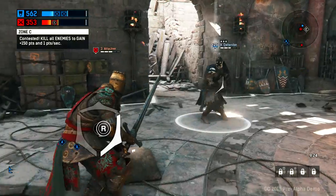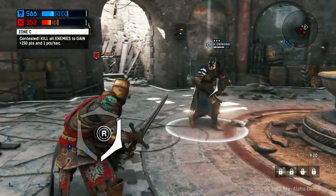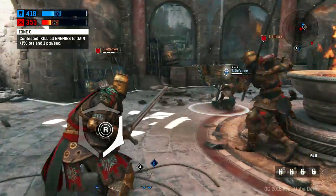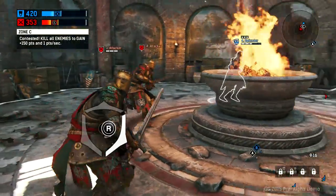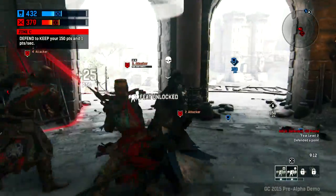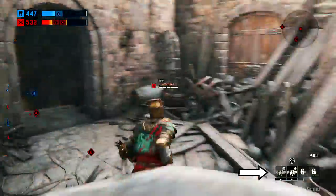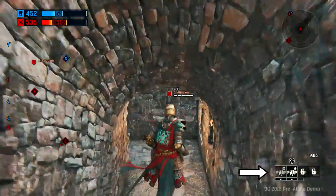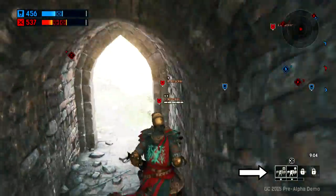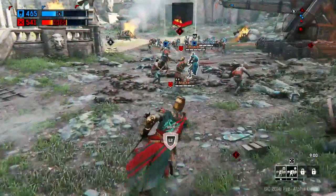I've actually got reinforcements coming in, which you can see on the minimap in the top right. I'm just holding him off until here we go — here comes the reinforcements. We have successfully defended point C. You'll notice it just said 'feats unlocked.' You can gain feats by either capturing points or by killing the enemy team. When you die they reset, which is why I'm going to talk about them now because I have two of them unlocked.